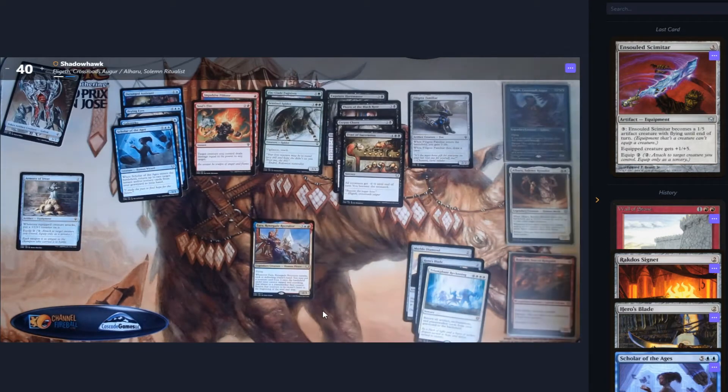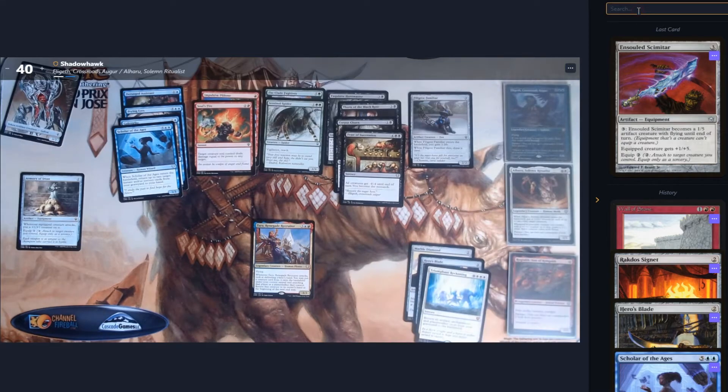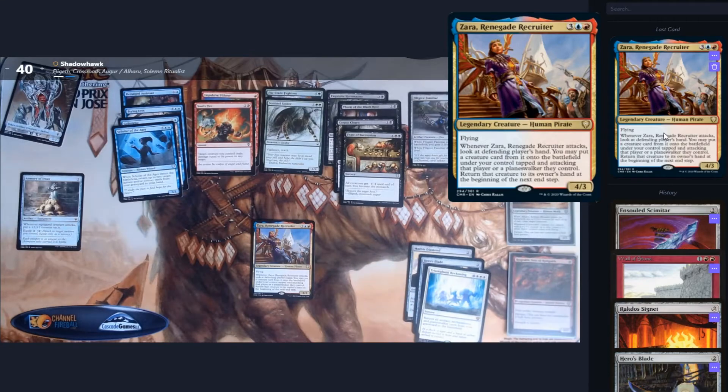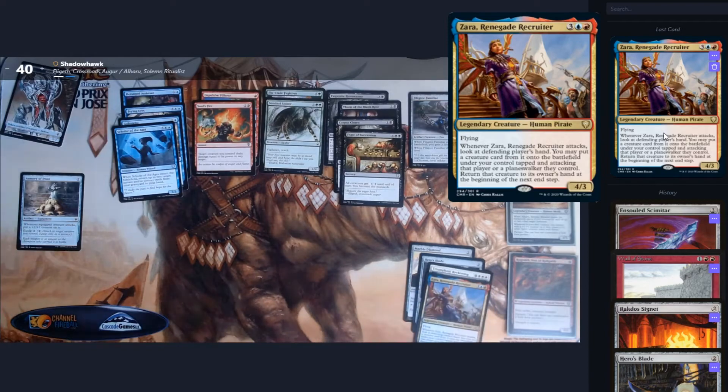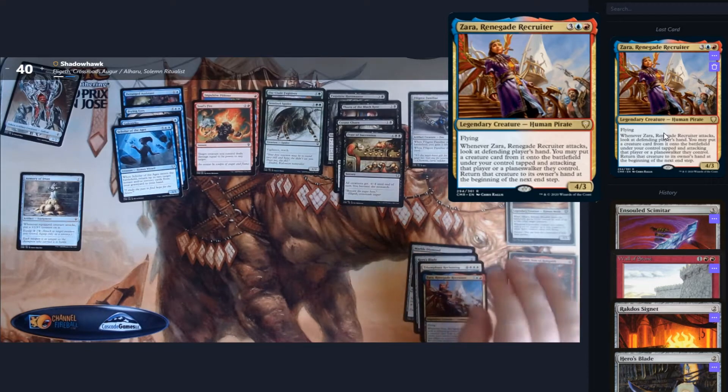We then have Zara, Renegade Recruiter, which is our legendary creature for the pack. Flying for free; when it attacks, you look at the defending player's hand and put a creature card from it onto the battlefield under your control, tapped and attacking that player or planeswalker, then that creature goes back to their hand. So if people have mana issues or just have big creatures stuck in their hands, Zara is an interesting way of stealing it and attacking them with it. Downside is it doesn't have partner, so we'd be using that or something else — though we're early enough that we could pivot.